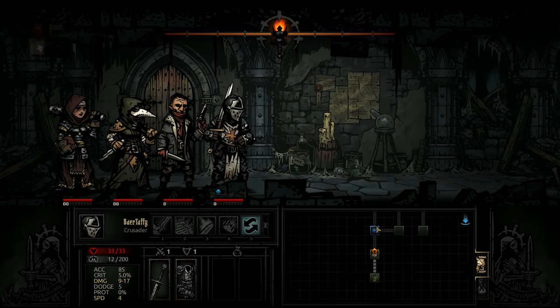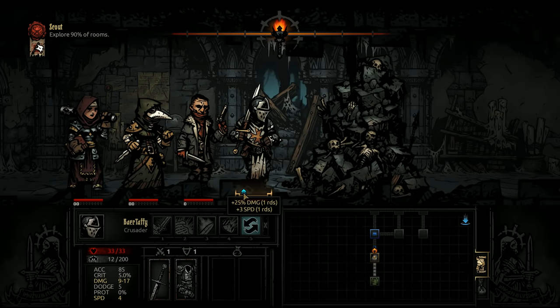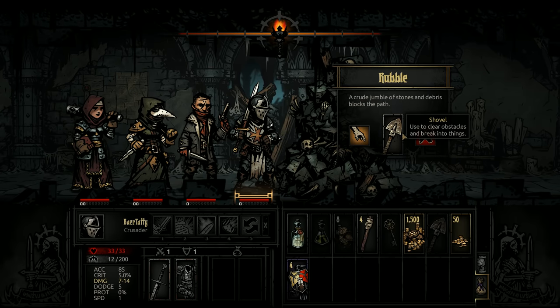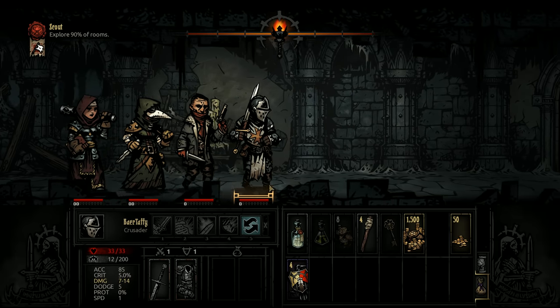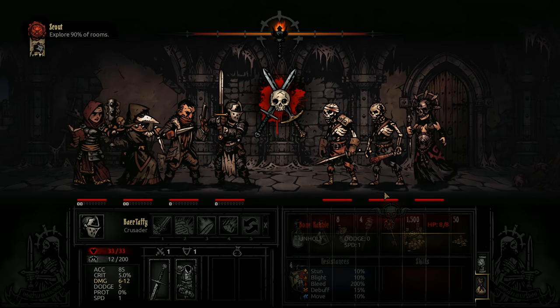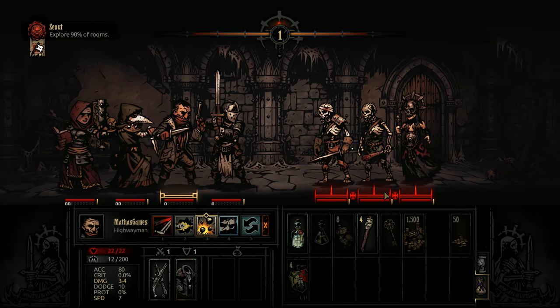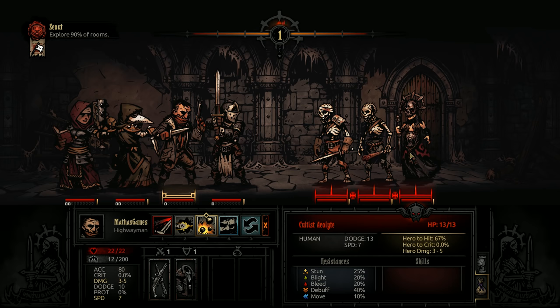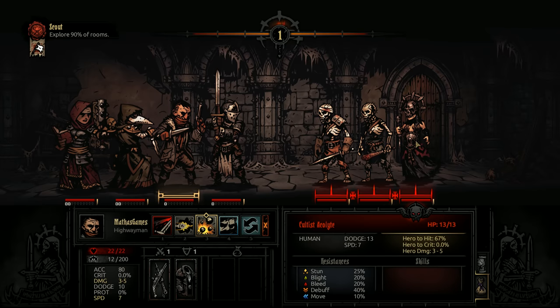We still have a buff — it continues for a while after the actual combat. I didn't know that. We got caught out a little with there being no light. I haven't seen these enemies in a while — Cultist Acolyte. They're annoying, I recall. It should be pretty easy to kill them, but the Cultist Acolyte amps up our stress, which can be more dangerous than actual HP damage.